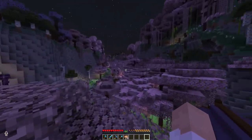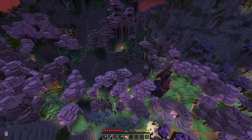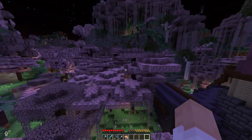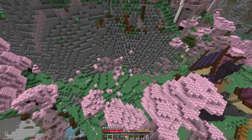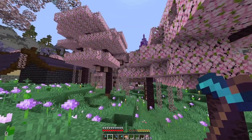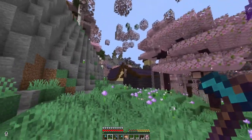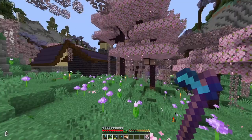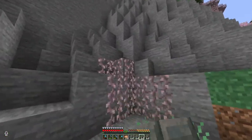I think the best place for the gunpowder farm is probably going to be over here on this hill where this clump of trees is. So let's start clearing out that area and then we can start on a tower of sorts. I ended up destroying a bit more trees than I initially intended to, because these trees are so annoying and interlocked. It's going to be a radius of nine blocks.